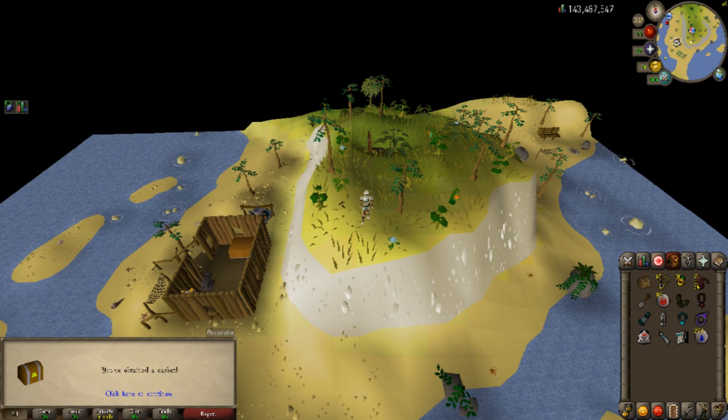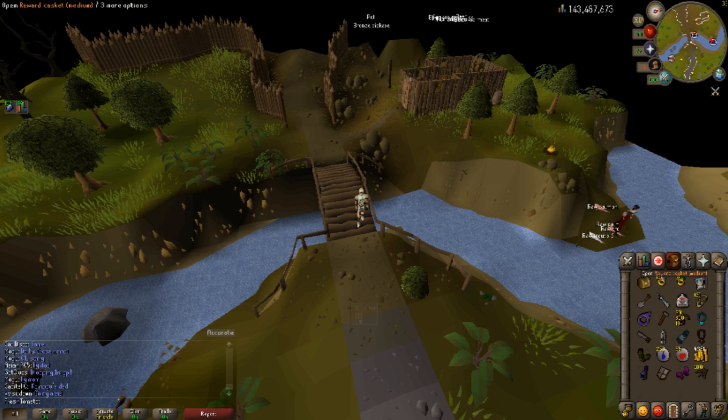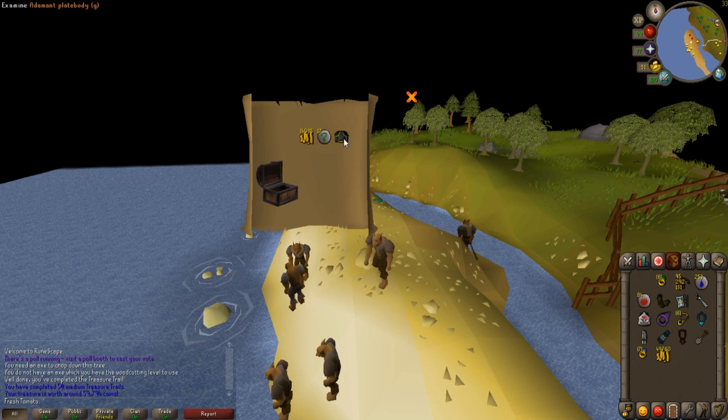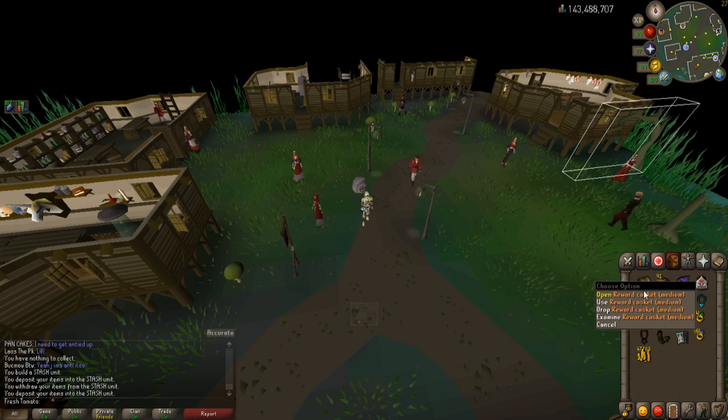Another casket — hopefully another page or something good. Well, it's 23k. At least we got ourselves something unique from it. And another one comes flying in — I think we have somewhere around 250 to 300 more imps. So hopefully another maybe five clues total. That result is absolutely repulsive. Got another medium clue scroll — let's see what we get. An adamant platebody (g) — let's go!